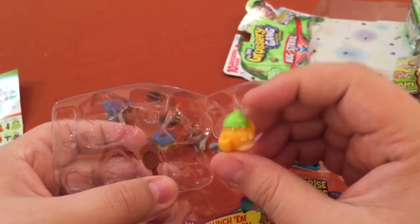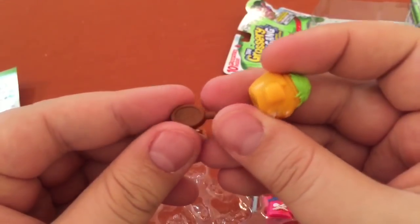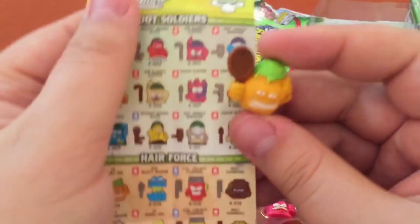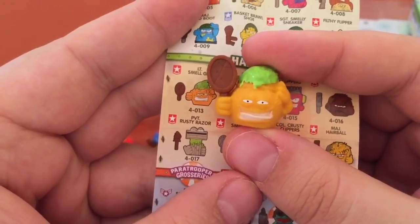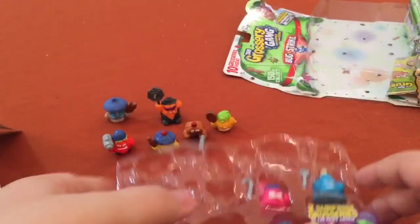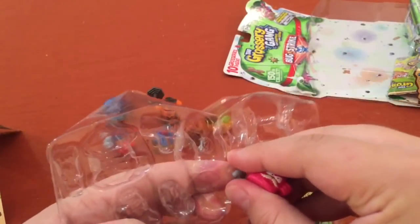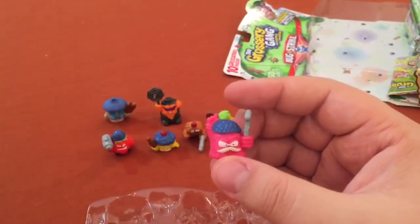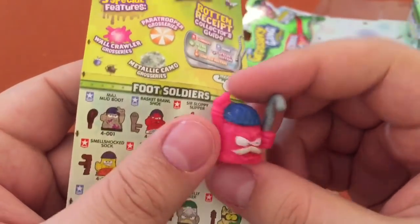Now, who is this? What does he have? A skillet, maybe? A mirror? Is it a cracked mirror? That's bad luck. You might have some hair gel — Lieutenant Smelled Gel with a broken mirror, hair covered in gel. Broke the mirror — that's bad luck. We've got the sandal here and he's got his cane. Well, if he's a sandal he's part of the foot soldiers. He's Sir Sloppy Slipper — great looking mustache, great looking cane.